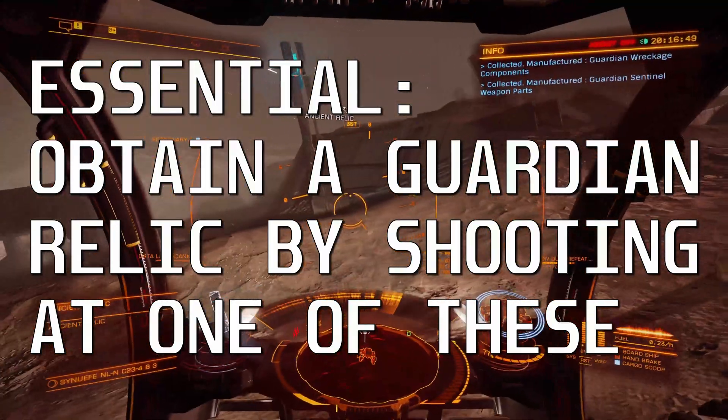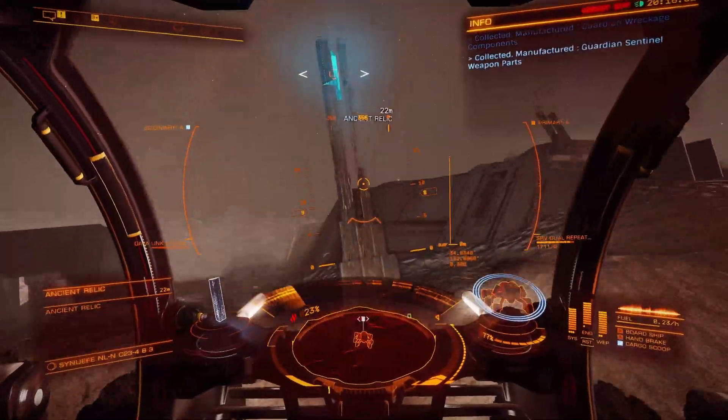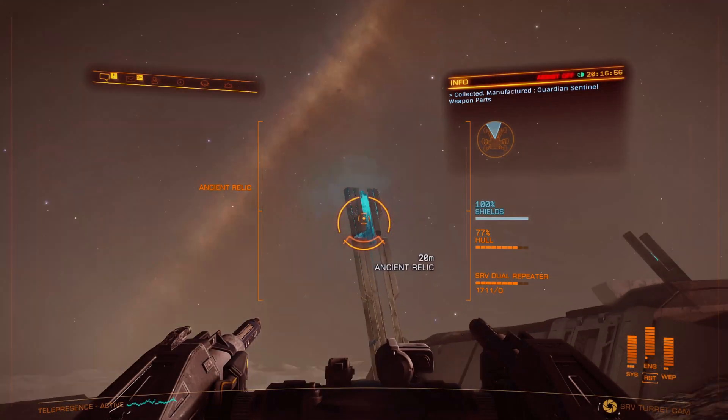You're going to need a Guardian Relic. There, just at the top of these towers — you shoot at it, it falls down, then you pick it up with your cargo scoop.